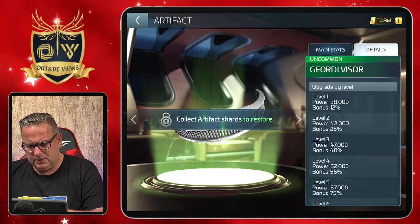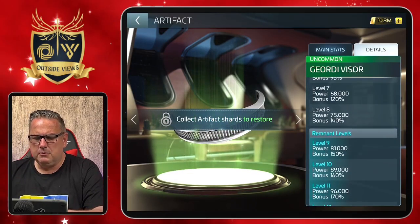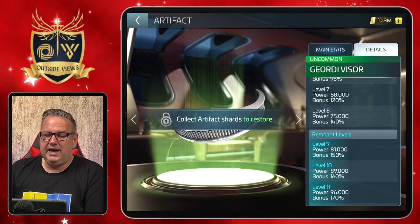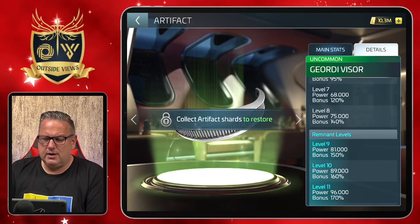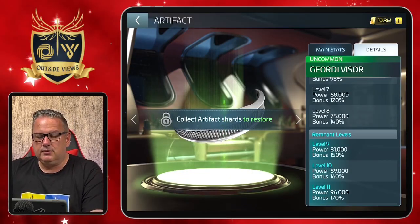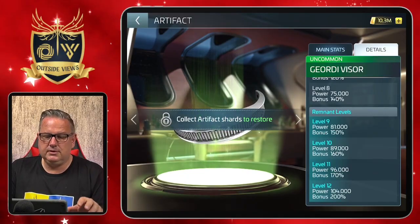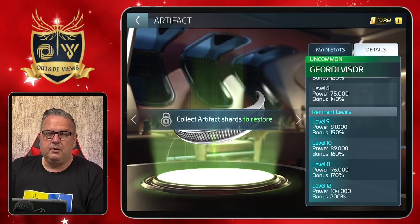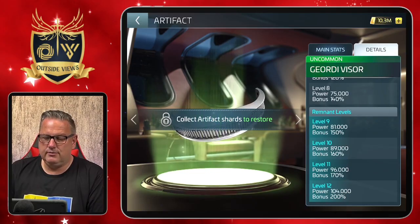If we look at the details, we can see that it starts at 12% and ends at 200%. We can also see why it's a temporal artifact — until level 8 the scaling shows the characteristic temporal artifact progression. If you don't know how it works, I already made a video on the normal artifact remnants and on the temporal artifact remnants; they're both in the artifact playlist, so have a look there if you don't know yet how this works.